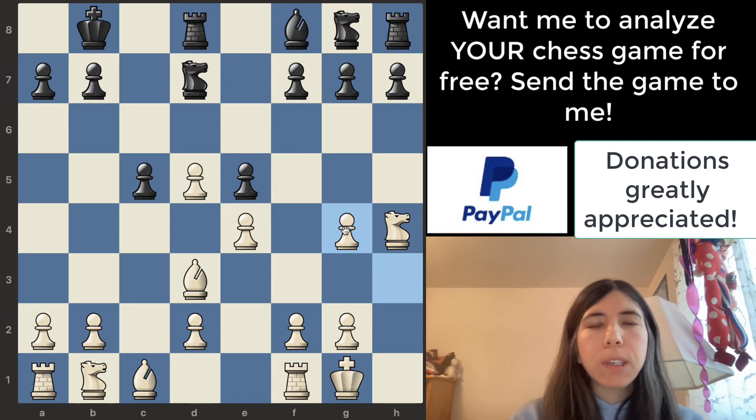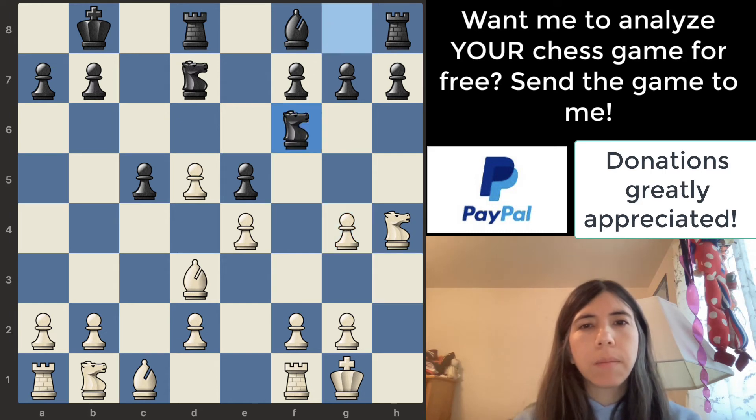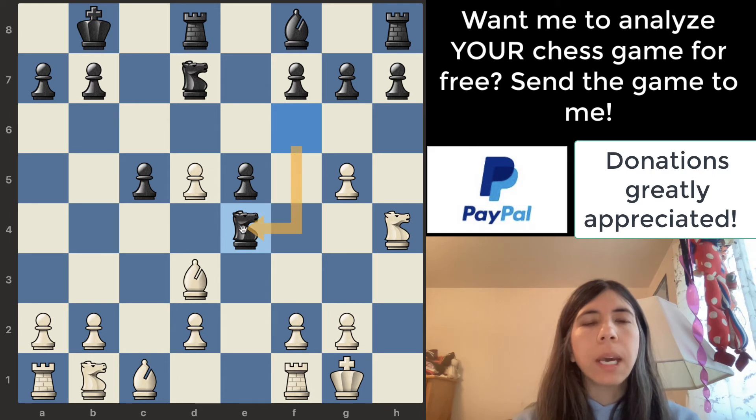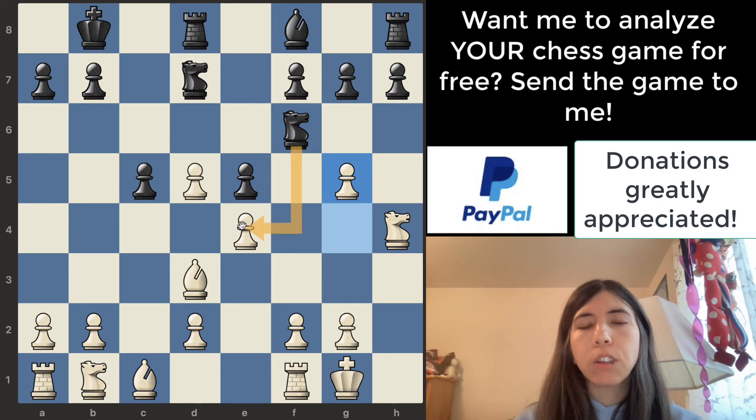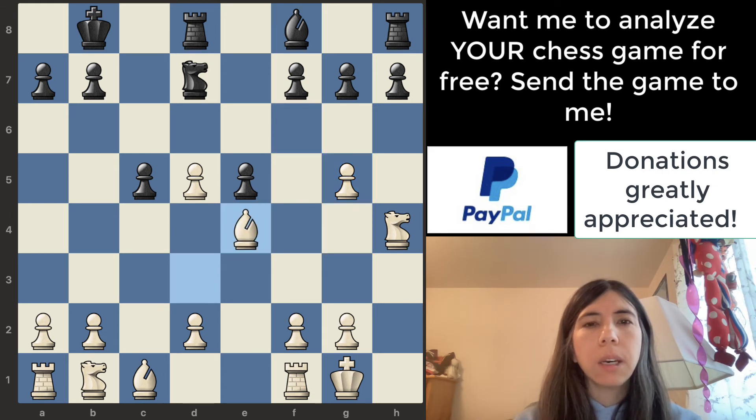The king moved and white took the bishop for the pawn — a very good move. When you're playing chess, you want to take advantage of your opponent's mistakes. The knight is attacking all of these pawns and white moves the pawn up. Is it safe for the knight to take the pawn? No, because the bishop can just take it. Remember, if you don't know piece values: pawn is 1 point, bishop is 3, knight is 3, rook is 5, king is the entire game, and queen is 9 points. This is not a good trade.